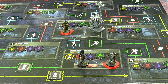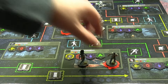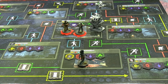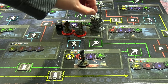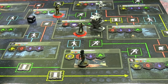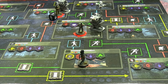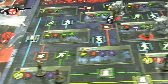New turn. Starting with the wounded survivors in case they get healed. Dwight moves blue, flips a tile - there's a generator there, so he prioritizes fixing it. Not fully fixed - two out of three progress. Jake can leave any color except yellow. He goes green, heads up, finds a generator, and gets one out of three progress on it.